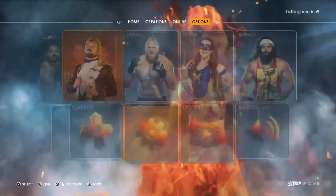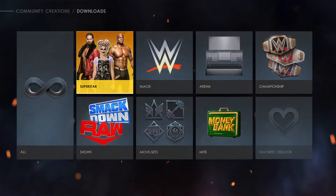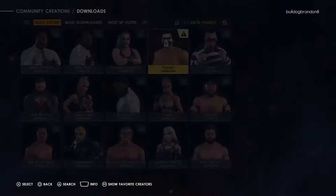You want to get superstars — like actual people. And when you get actual people, go to Community Creations. You want the people who join to have their own superstar. After you create a superstar, you can choose to put it on Community Creations.